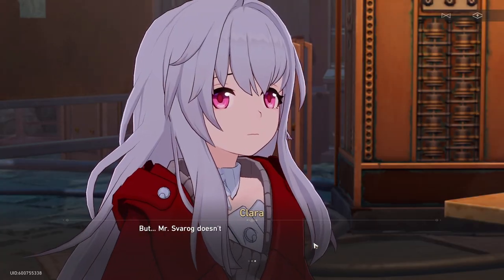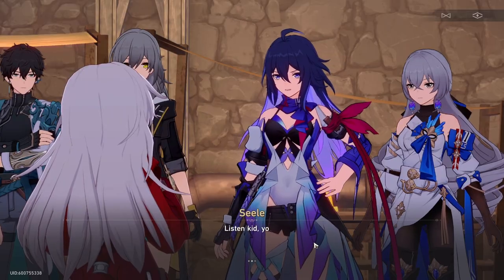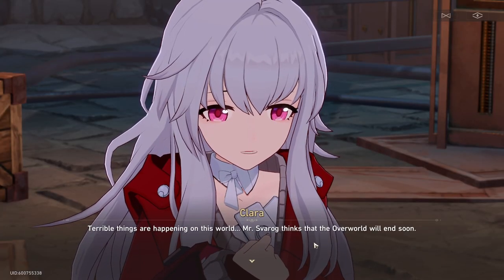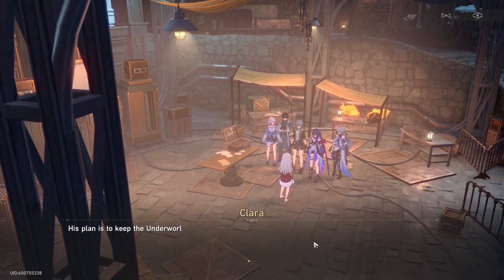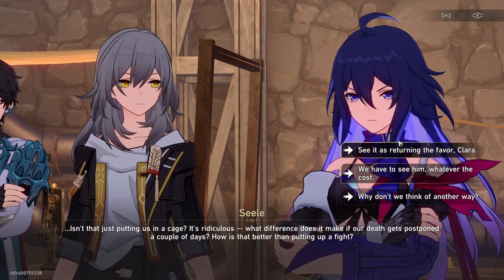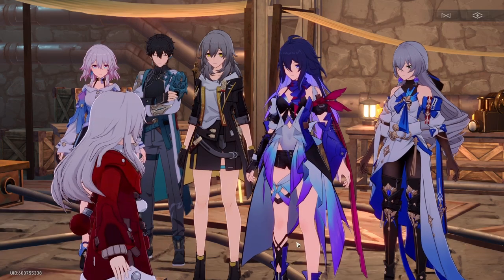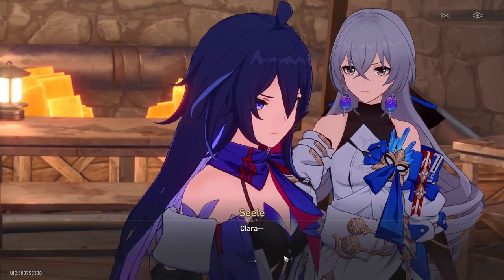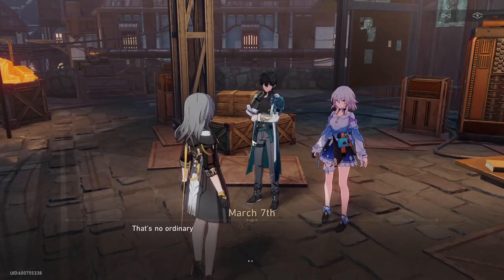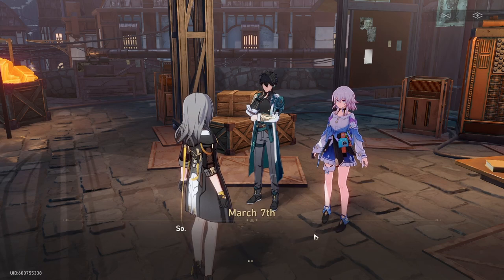After that battle we'll continue on with the dialogue. Are you okay, Clara? There's a fault — I knew there was a workshop. You guys saved me, I'll tell Mr. Svarog about it. I know Mr. Svarog — according to his calculation results, his plan is to keep the underworlders. Isn't that just putting us in a cage? It's ridiculous. Clara, it's too fast — it's no use, we'll have to think. It looks like we'll have to circumvent this — Clara's strength, so no.